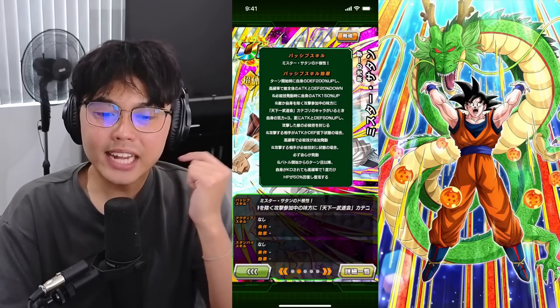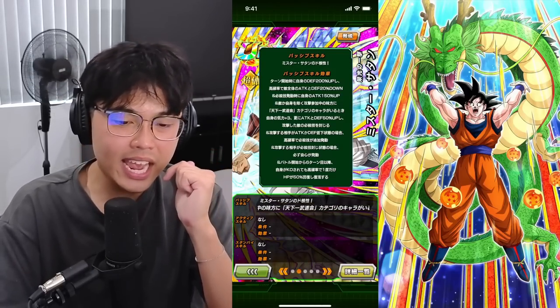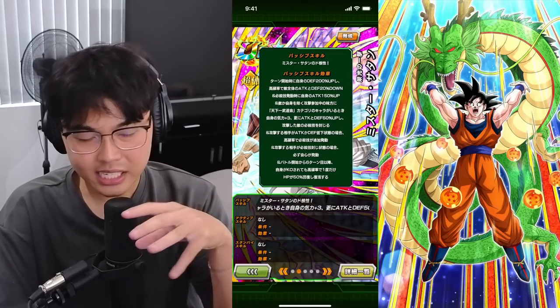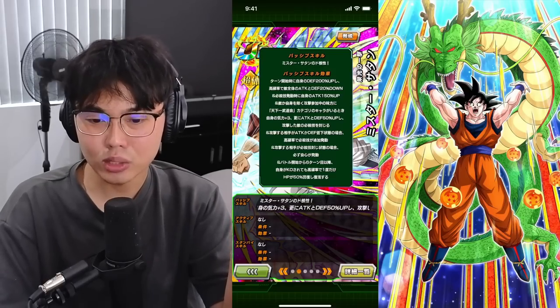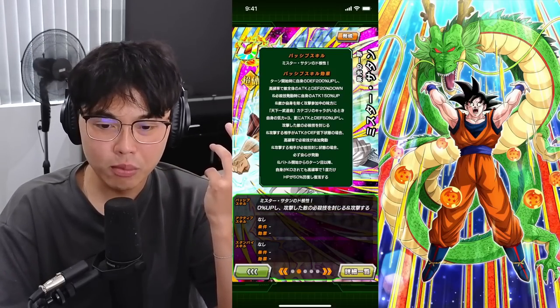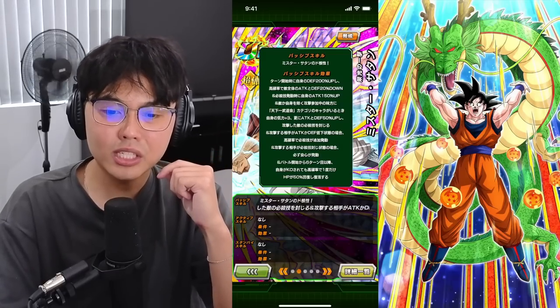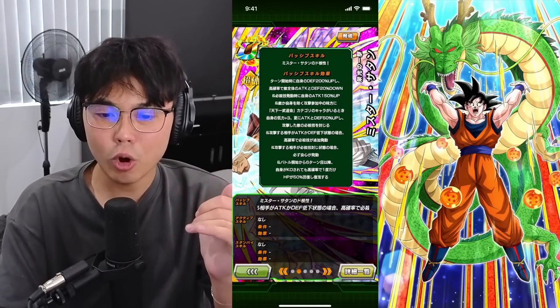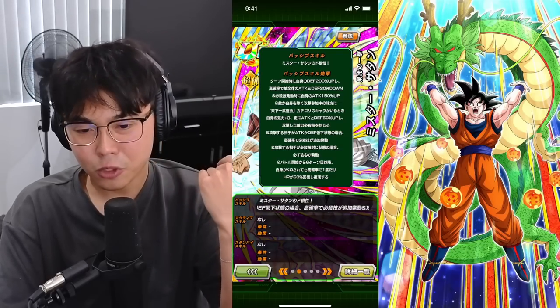You also get a high chance of launching an additional super attack when the target enemy's attack and defense are down — which, paired up with his ability to lower attack and defense, is actually pretty helpful. Although in harder content, that's not going to work too much. Performs a critical hit when the target enemy's super attack is sealed. At least all of his kit is synced up to him alone, so you don't need to rely on another unit.